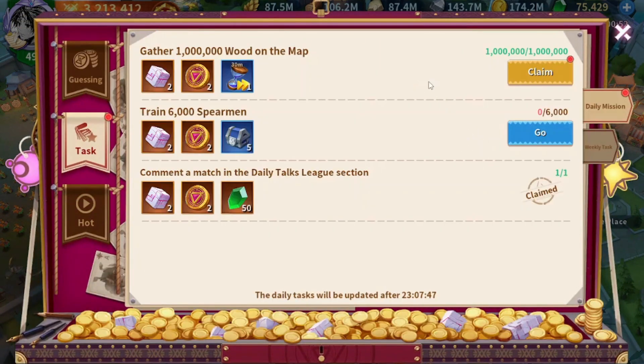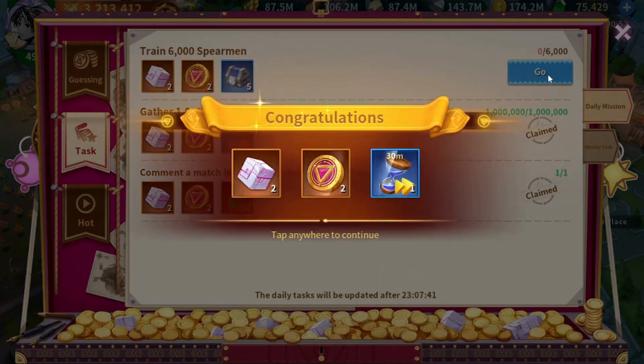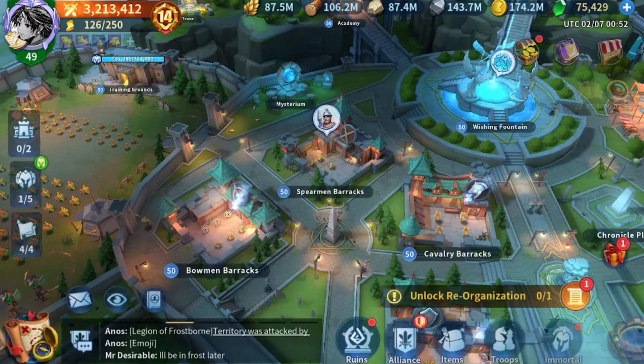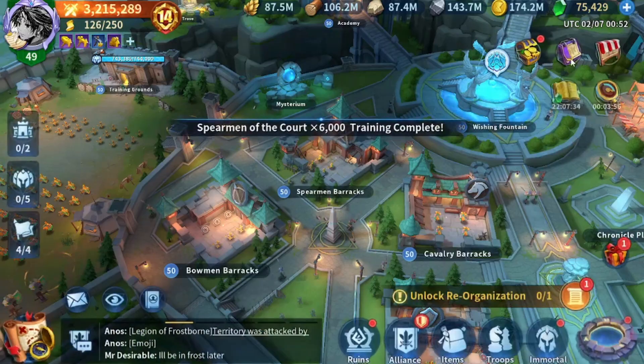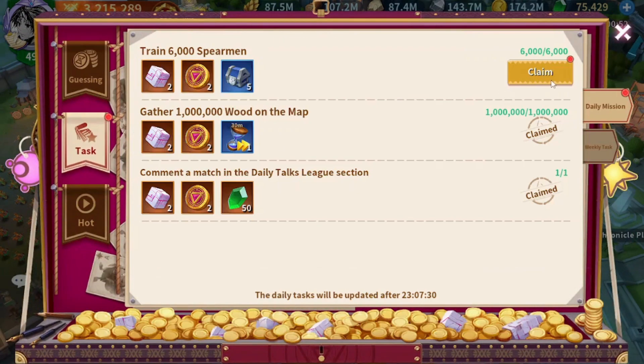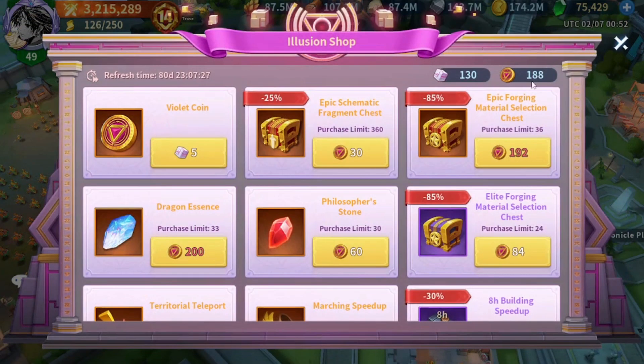We collected enough wood for this mission because I'm collecting the violet coins here, and I'm already training a batch of spearmen — I need to speed this up. I have 188 now; I need 12 more.